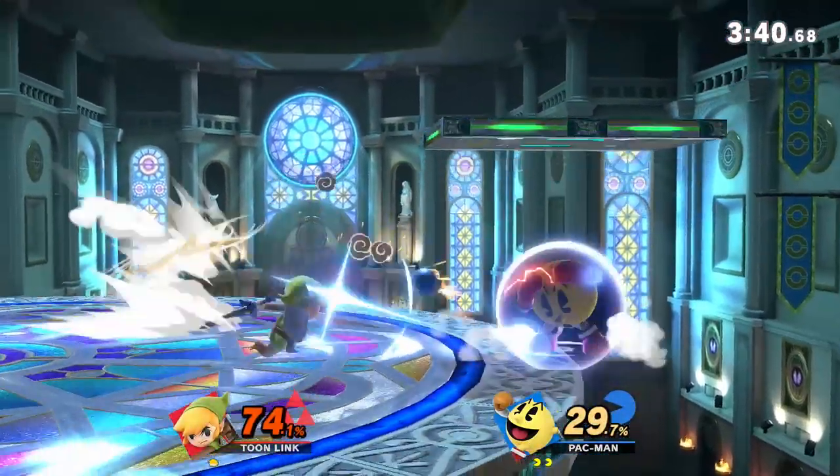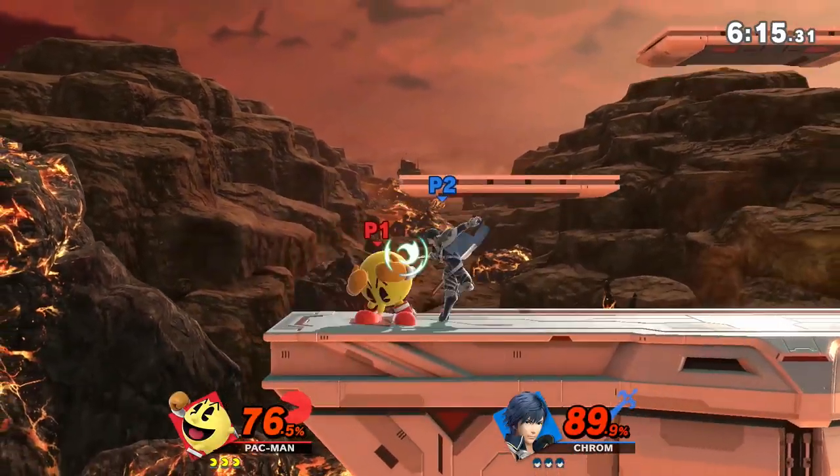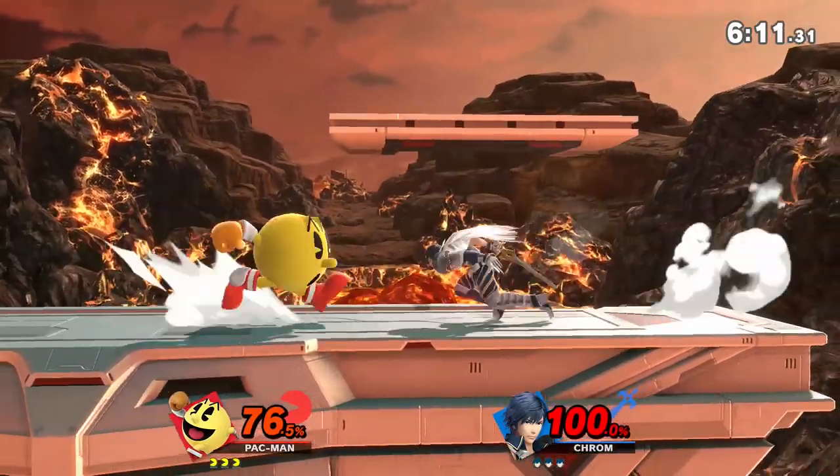Pro tip: fruit throws out of shield are frame 8, so if you look at shield safety data, any move that's minus 8 or worse on shield can be punished with a Galaxian or apple combo, or Bell to forward smash for kills — and the frame advantage becomes even better if you parry. You should only be going in at close range once your opponent has limited stage control, is already in disadvantage, or you're looking for a kill setup.